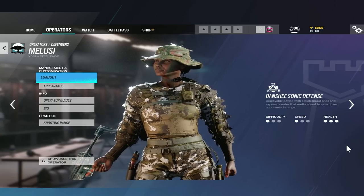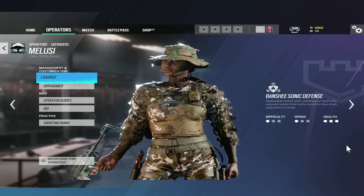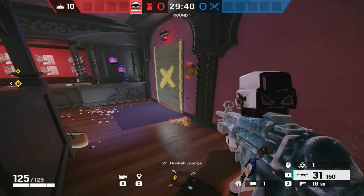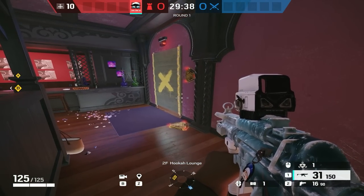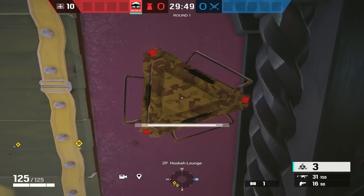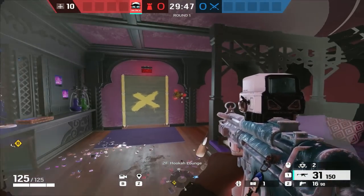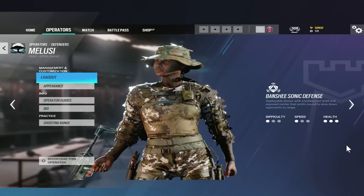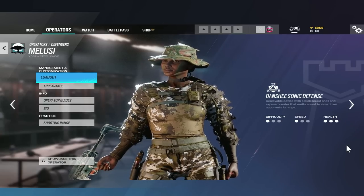One mistake players make with Melusi is how they place her gadget. If you place the gadget on the floor in front of hookah door, it's very easy for people to get wubbed outside the door — then it opens up and they can shoot it. Versus if you place it on the wall, they would have to walk in, turn at an angle, wait for it to open, and then shoot it. Wall placement is much better.